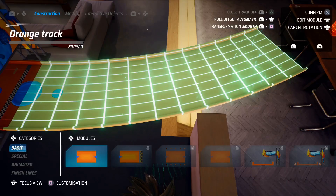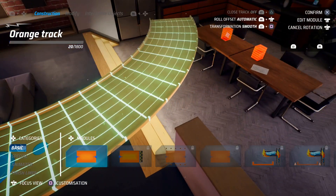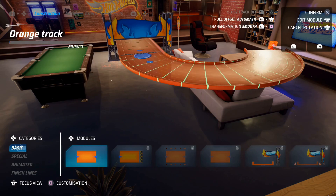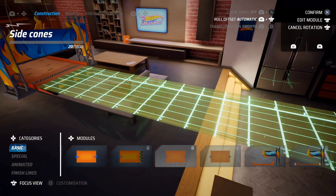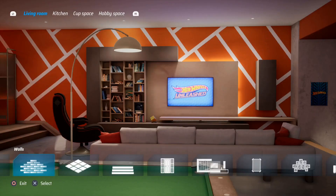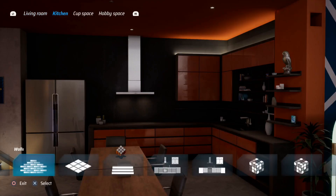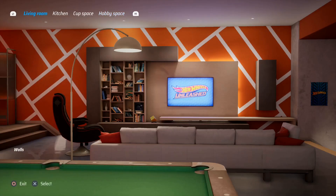The same is true of the included track editor mode, which has a huge range of tools and parts for you to create as many tracks as you want, pretty much infinitely. You can upload any tracks you create for other players to use, and download as many as you want from the community. There's also a basement feature that allows you to fully customise a Hot Wheels themed basement area, with items and patterns that you unlock from the single player campaign.